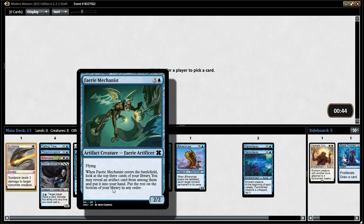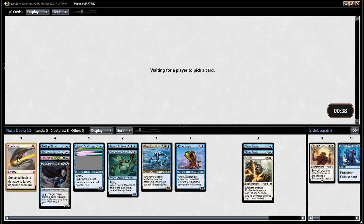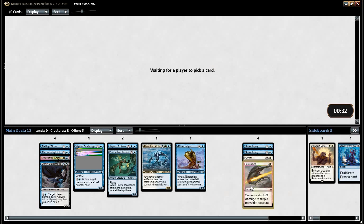Sure, just some Flyers, some Removal. We've got two Narcolepsies, Arrest and Sunlance — those are all really good cards, very strong removal spells. How many Sunlance would you main deck? I would main deck up to three Sunlances. I would main deck up to six, probably. I'll side them out, but everyone's playing two colors at least.